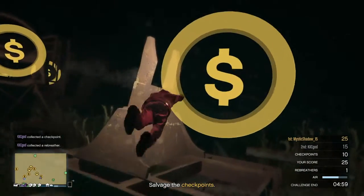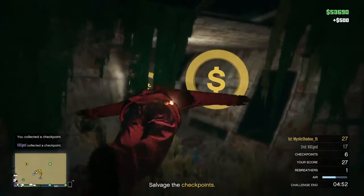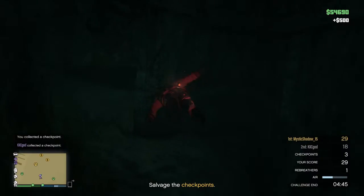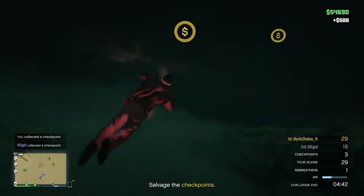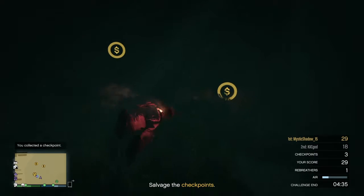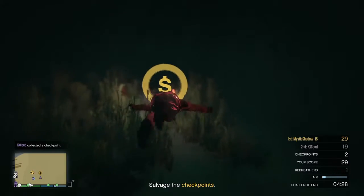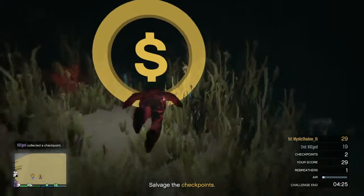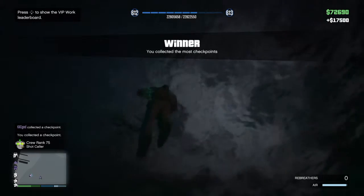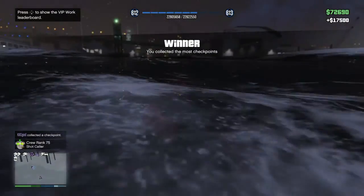All right, my challenge now — I'm not going to get any more rebreathers, I'm just going to go straight for the checkpoints and see how long I can last. The Securo Serv paid me five thousand, so I've got about ten, eleven thousand from this. Oh, he's going for the same one I'm going for — I might as well go for these ones over here. After this I'm surfacing. Got it! All right, I'm surfacing. Hey I got it, let's go! How much money did you get from it? Seventeen thousand dollars — let's go! I got two thousand out of it.